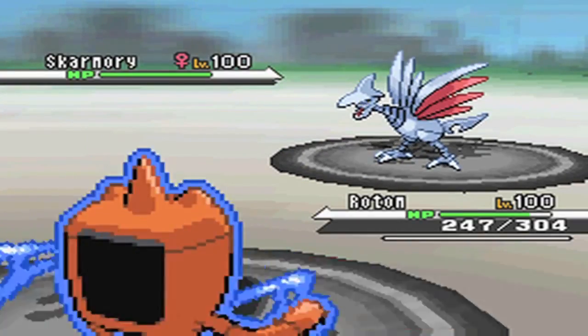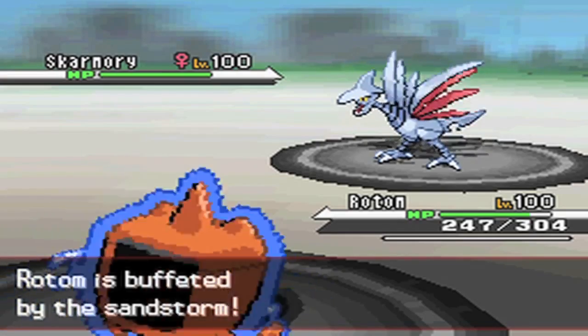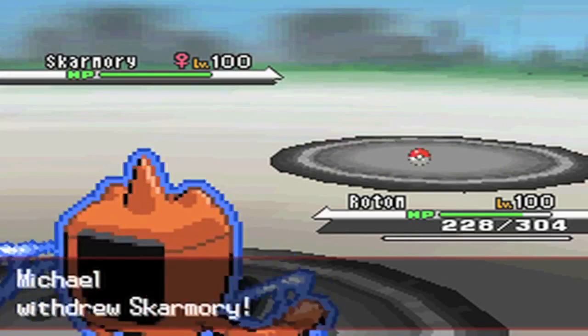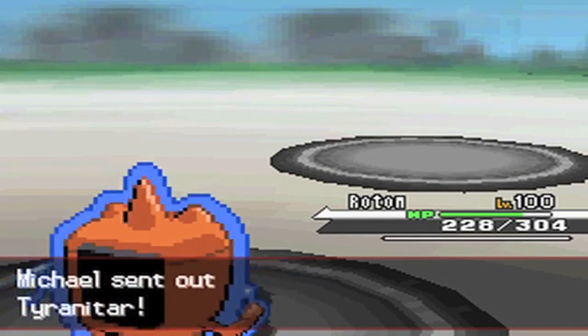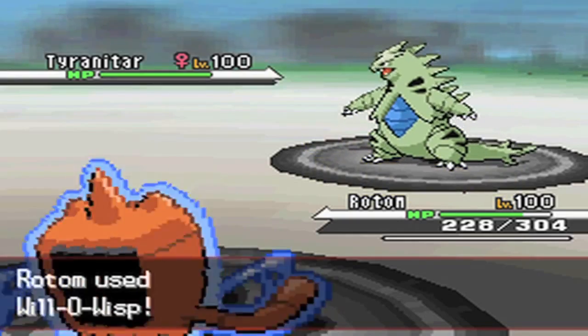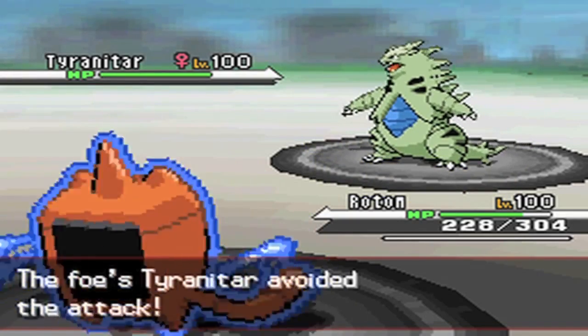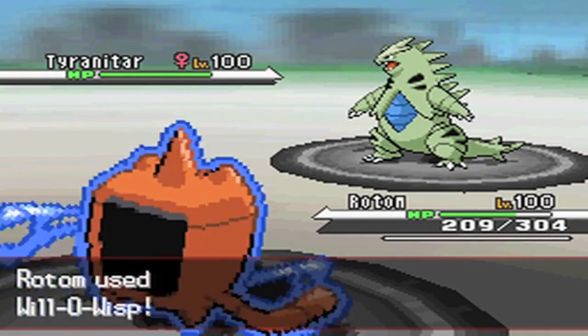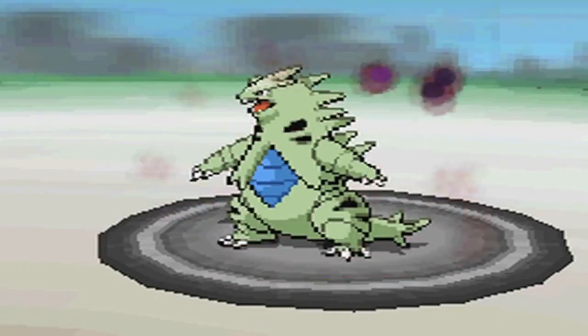Because Gliscor can't really do anything, I have to switch out into Rotom. I go for a Will-O-Wisp here, knowing he isn't going to bring in Heatran on a Rotom, and nothing else on his team really appreciates a burn. But Fal actually decides to switch in his own Tyranitar — and unfortunately I miss another Will-O-Wisp, meaning I have to take another ton of Sandstorm damage to get this thing burned. This will actually come into play a little later.